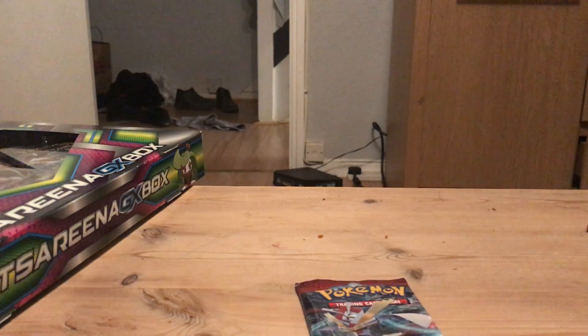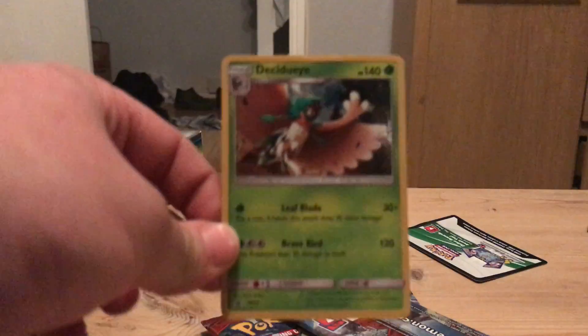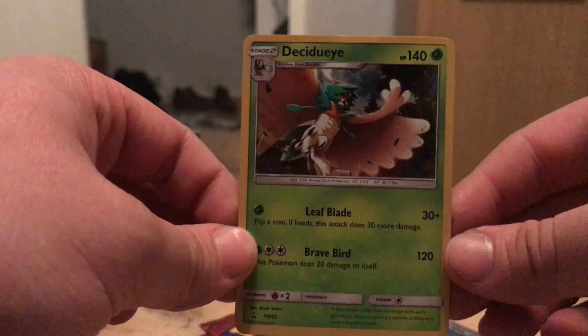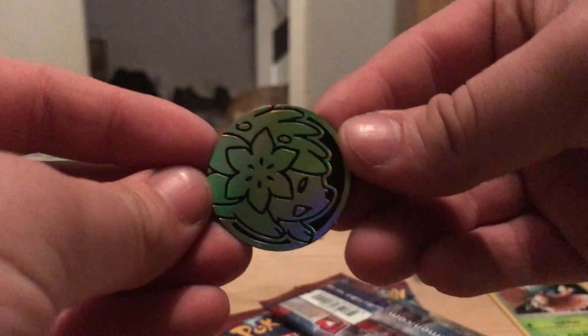So we get three packs of Crimson Invasion. I haven't seen the Crimson Invasion set — I've been too busy moving house and working. We get a code card, and this Decidueye holographic promo looks pretty cool. And I fell in love with this coin when I seen it.